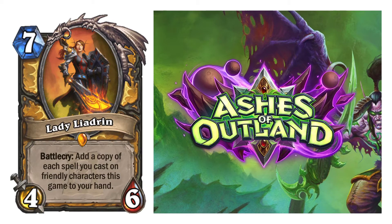Lady Liadrin — the Paladin Legendary. 7-cost, 4/6. Battlecry: Add a copy of each spell you cast on friendly characters this game to your hand. So you're just adding a bunch of spells back to your hand — that's pretty good, especially if you're running some type of Paladin buff deck. But I don't see too much of that right now. I could see this more in Wild than in Standard. For Standard, it's not amazing. So I will give it a 5 — down the middle. It could be good, but I see it being not amazing.